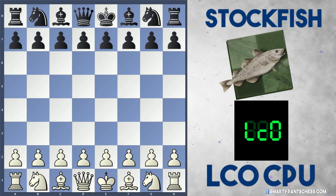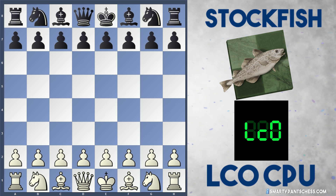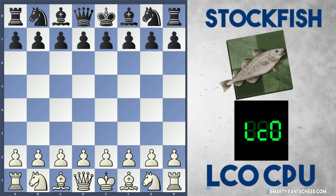Hey everyone, I've got a rather unusual game today between Leela Chess Zero CPU vs Stockfish in the CCC bonus CPU showdown. Each side gets 10 minutes and a 3 second increment in this tournament. Leela was playing white and Stockfish was playing black.